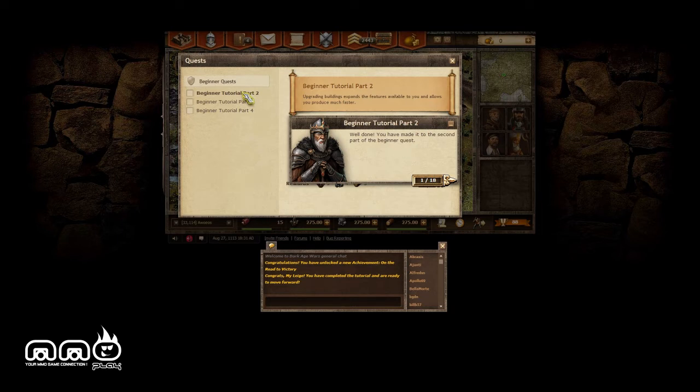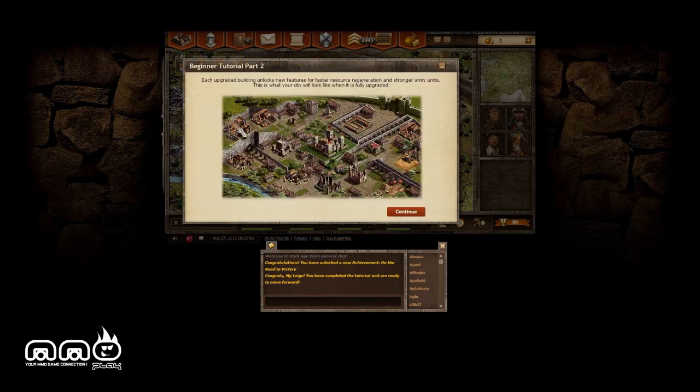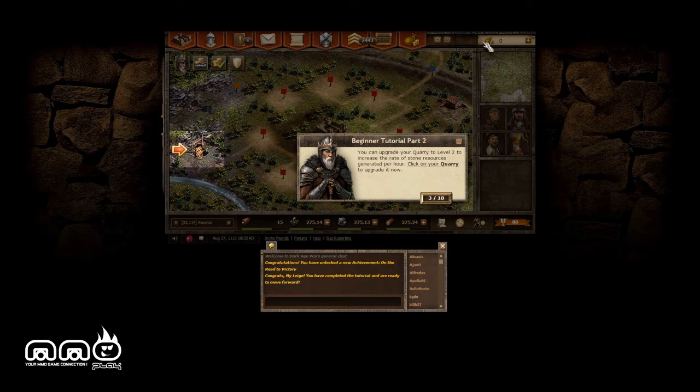I do like this style in terms of the HUD. The scroll aesthetic flows pretty well here for the medieval era. We click that and we can see the different quests — each upgraded building unlocks new features for faster resource regeneration and stronger army units, so there's going to be a lot of incentive to continue forward.